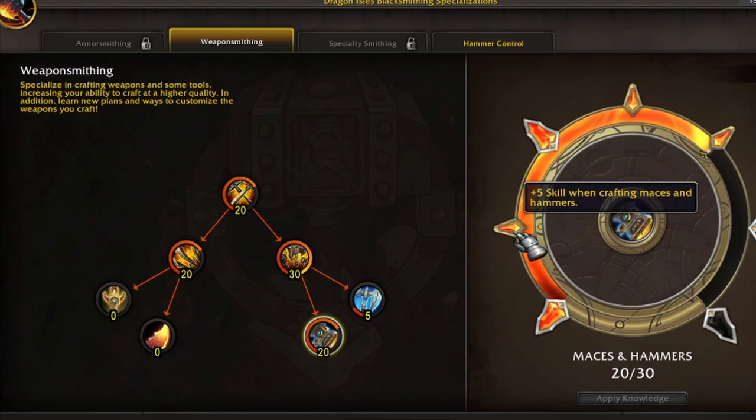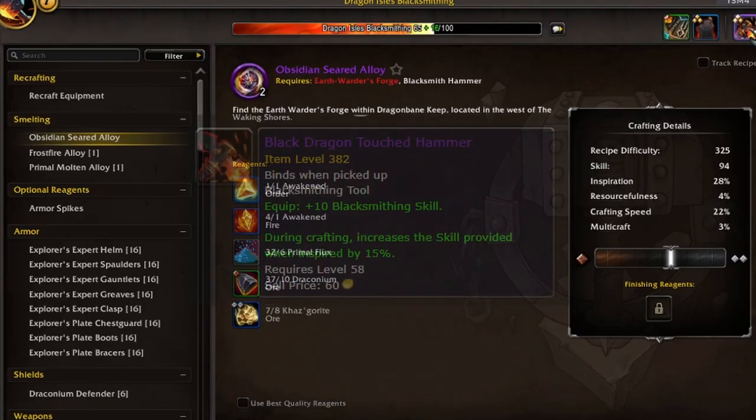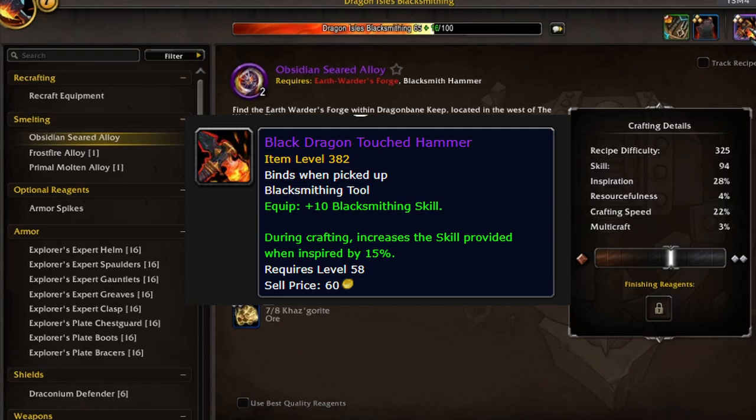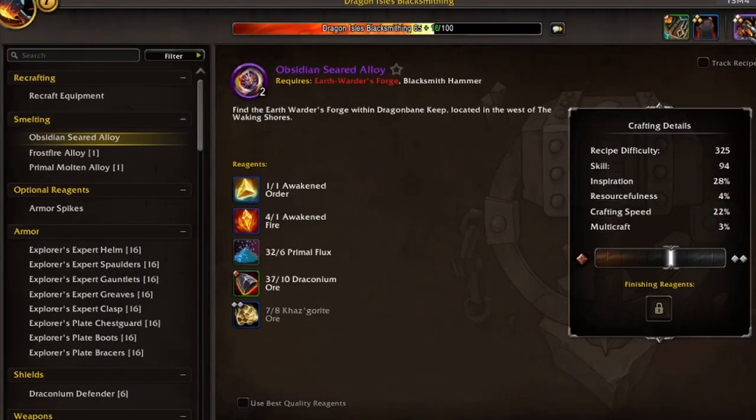Getting plus five is very nice. Next, I think everyone's going to be chasing after the Black Dragon-Touched Hammer. If you're not sure how to get this, I have a guide on that — check the top of the video for the link, and both videos are also linked in the description. I don't think this next unlock is amazing — it's okay. Since I can only craft the Black Dragon-Touched Hammer for myself, I'm going to keep recrafting it.